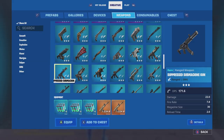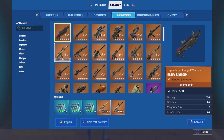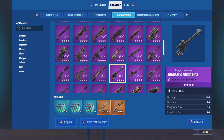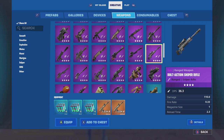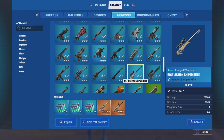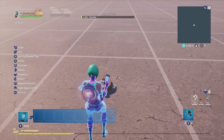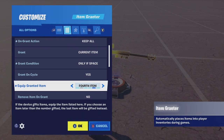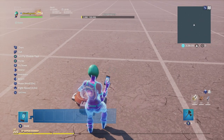Moving on to snipers. Grab whichever snipers you think work well — again, in my actual Zone Wars map I tend to use mostly purple and blue variants, with maybe one gold to give someone a nice surprise. Don't forget to set this Item Grantor's Equip Granted Item to Fourth Item.